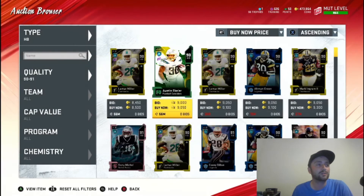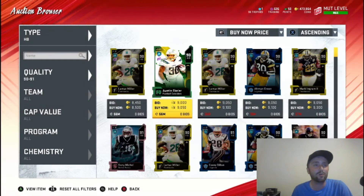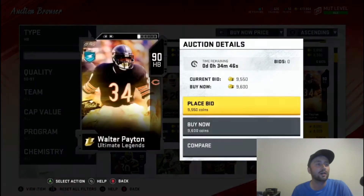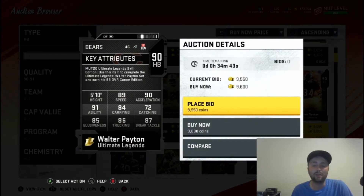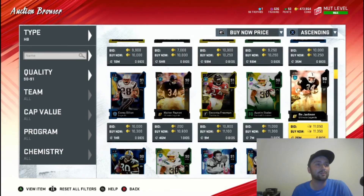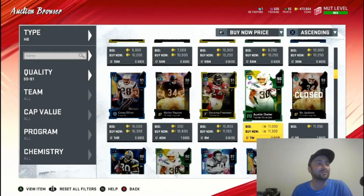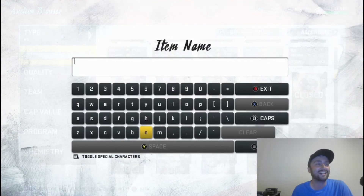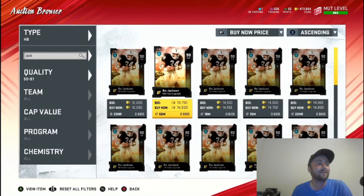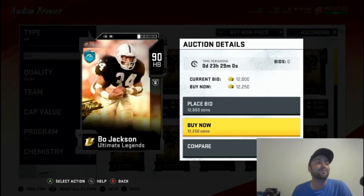Lamar Miller — nothing special there. Austin Eckler — not too bad, that might actually be something we want to go with. How's Walter Payton? Not too shabby for a 90. Maybe there's an expensive 90 I'm missing. Oh — 90 Bo Jackson! I feel like that's what we gotta do. We gotta go after Bo with that 99 speed. 90 Bo Jackson with 99 speed — now the trucking and everything ain't the greatest, but for a 90 overall, we're doing it boys.